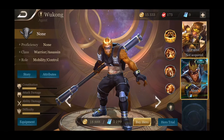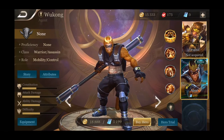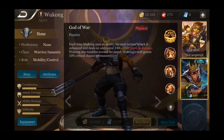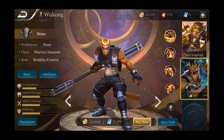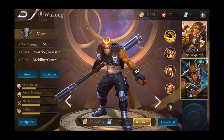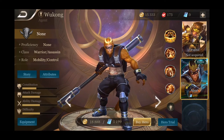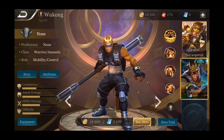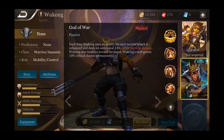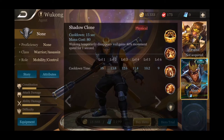He starts off with 10% crit chance and teleports to the target after casting an ability, then does extra damage on his next attack. That sounds like one of the stronger passives in the game — extra 500 damage after each ability on a basic attack, you teleport to the target, plus a free permanent 10% critical chance increase. That's not bad at all.